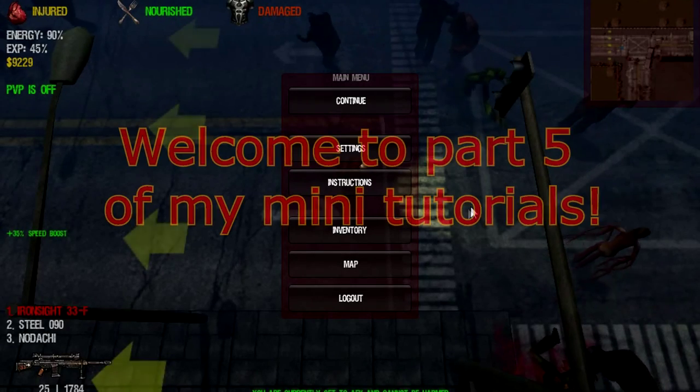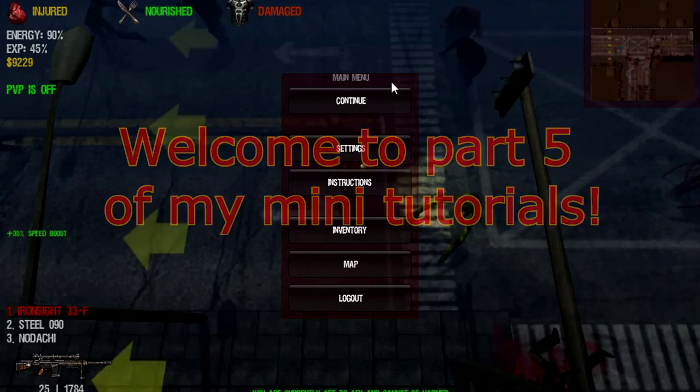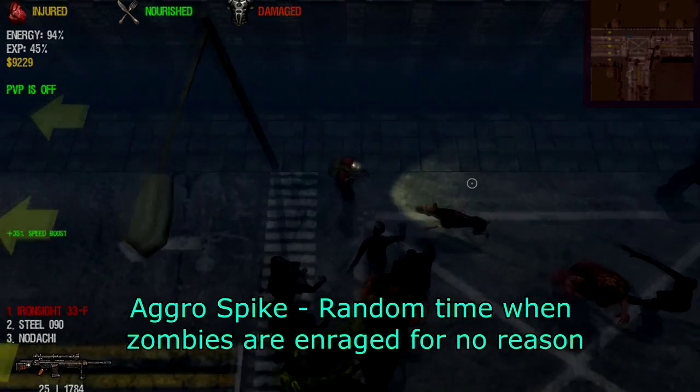Hello and welcome, this is Raffles Everyone slash YouTube Someday, and let's continue with my mini tutorial for Dead Frontier. Right now I'm in an aggro spike. I got this random aggro spike in a building somewhere because I've encountered a siren.